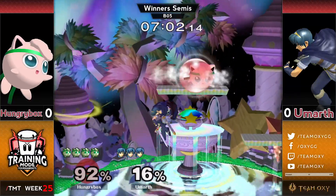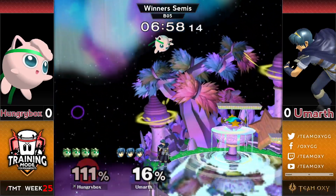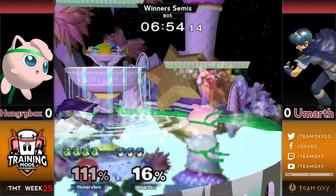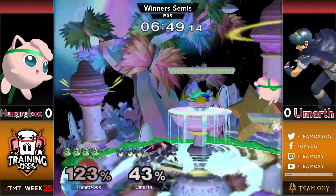Finding the up tilt here, setting him up way high up. Now Hungrybox's job is to kind of make this stock last as long as possible and make Marth earn it. The pound barely outworking! Forward smash, finding all the right moves, but he gets the SDI and the jab.